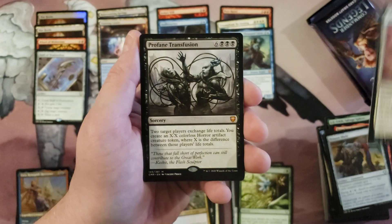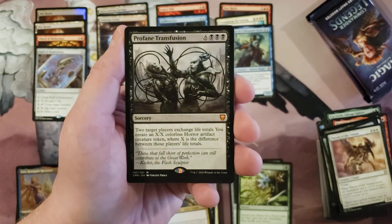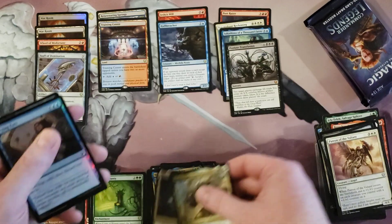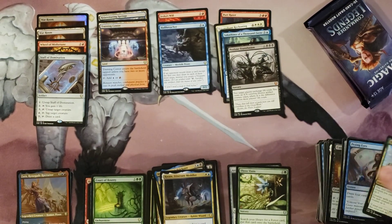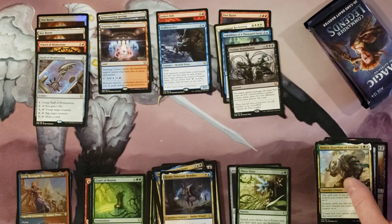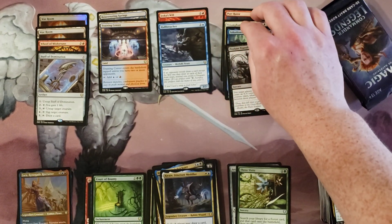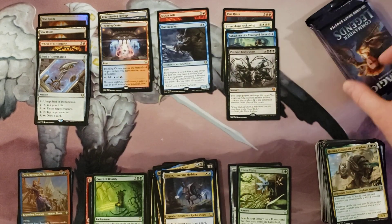Profane Transfusion. Oh. Okay, well. So before that, remember when we were just talking about how this whole box could have just turned around and could have actually become an awesome box — and then we pull Profane Transfusion. Three packs left. We could still get one more mythic. Could still happen. Likelihood: low. But I will say, with Sakashima and Hull Breacher, this isn't the worst box of this I've ever opened.